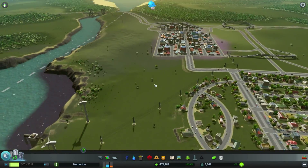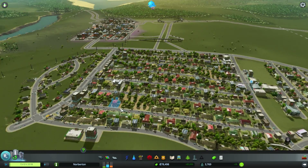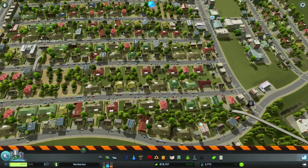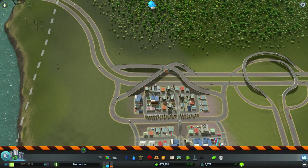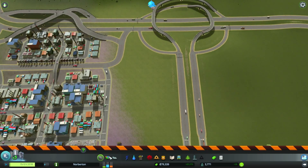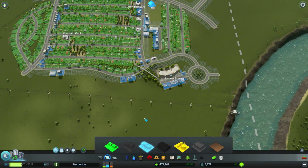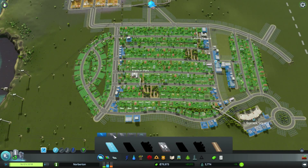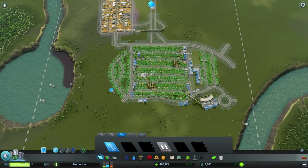Ok, what have we got going on? We got plenty of money, got a second school, we got a few parks. I did this thing last time - just a bit of sorting out. This now works fine, although this bit is quite dangerous. I'm going to leave it for now while it's working, and when it stops working I'll make it a proper junction. We haven't unlocked the smart roads yet - how many people do we need? 4800, right, let's go for that.